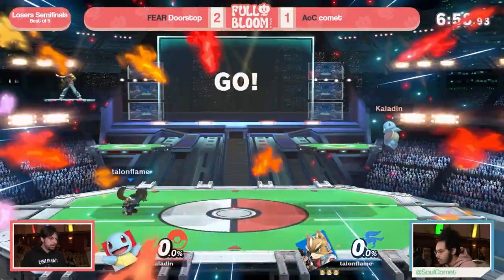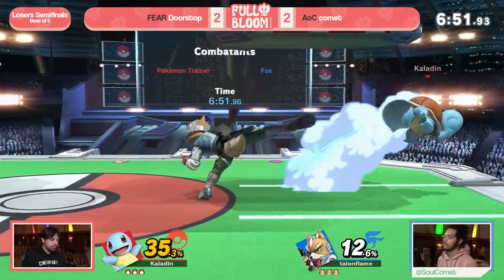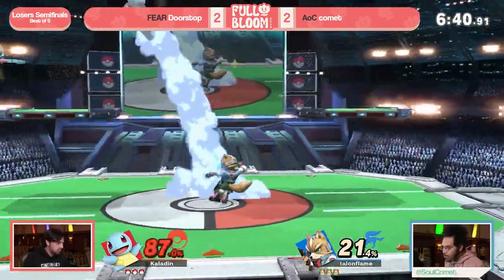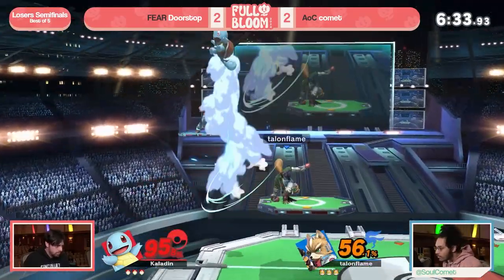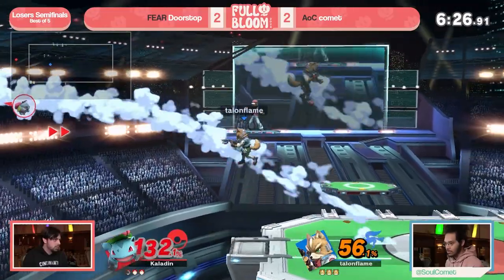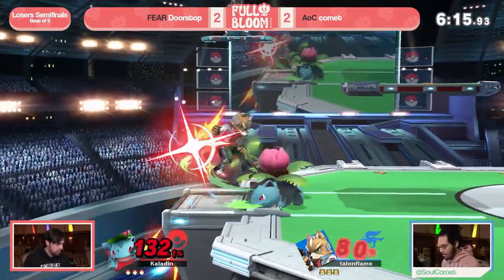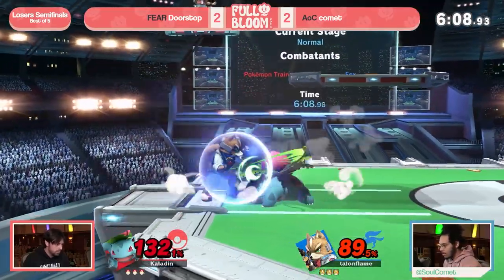Doorstop shaking it off heading into game five. Those edge guards where he's going off stage with waterfall have really been biting him — staying on stage is going to be a lot more beneficial. Comet is really warming up here. Looking down the barrel of a reverse 3-0, Doorstop has to be extra careful. Fighting back with good damage from those back airs. Comet has just been very consistent with hitting nair off the ledge in these last few games — Doorstop just cannot seem to get off the ledge.